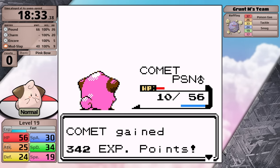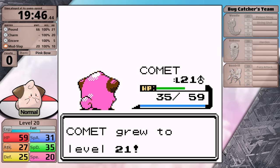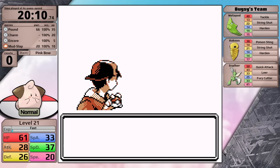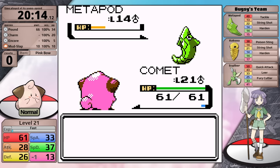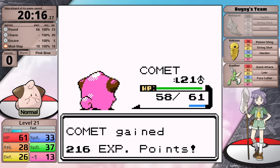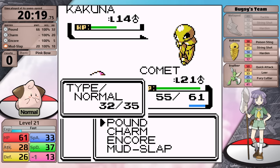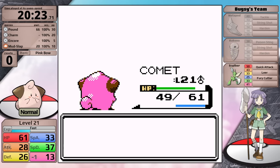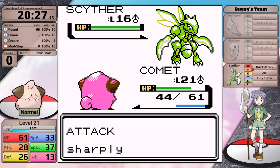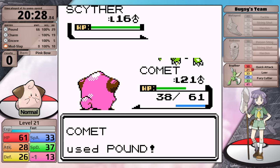I'm headed into Bugsy's gym to fight all the trainers here. His two lead Pokemon are Metapod and Kakuna - the only downside is that Kakuna can poison you with Poison Sting. If that happens it really helps the Scyther, because it takes a lot of turns for Fury Cutter to stack up and knock you out - all that time, poison is slowly chipping away at you, maybe saving Scyther one turn, and that can be critical. In this case I don't get poisoned, I move on to the Scyther, and then I go for Charm.